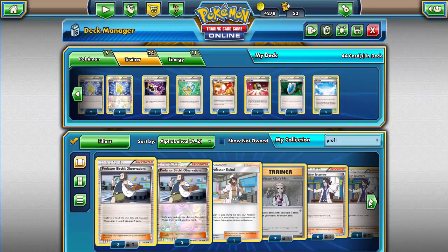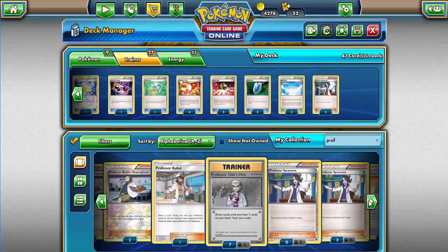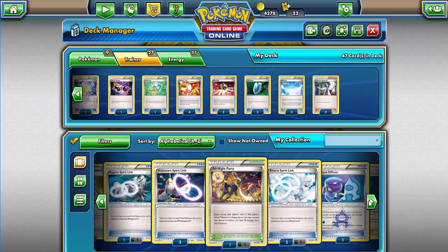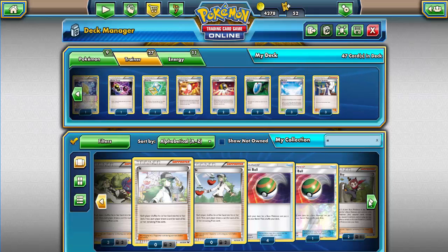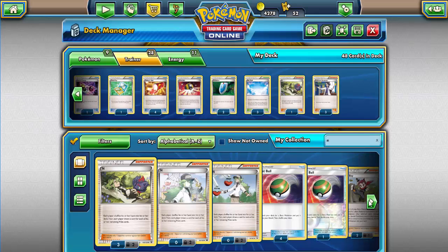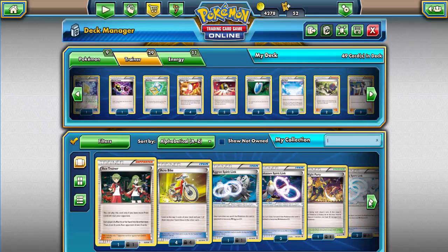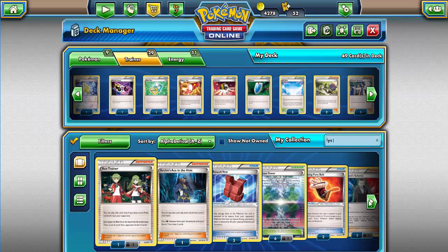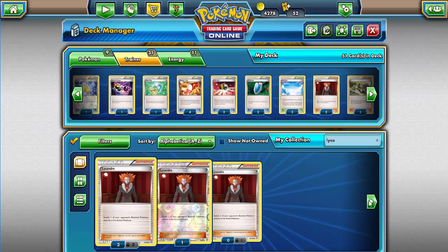The next card we need is Professor Sycamore — Professor Sycamore is a really really good card and we're going to need three of him. Then the next trainer card we're going to need is N. N is a very useful Pokemon trainer tool because he allows you to draw cards according to how many prize cards you have left, so it's a very good card to have. Next up we need Lysandre — Lysandre is another really good card. You force your opponent to switch their Pokemon, so it's a really good card to use.